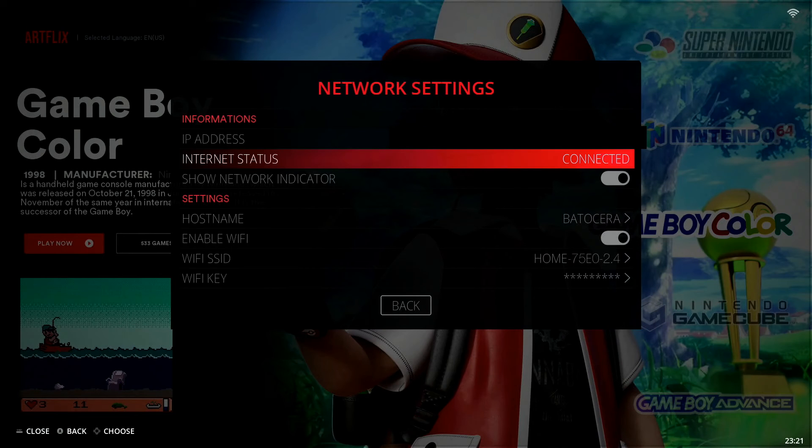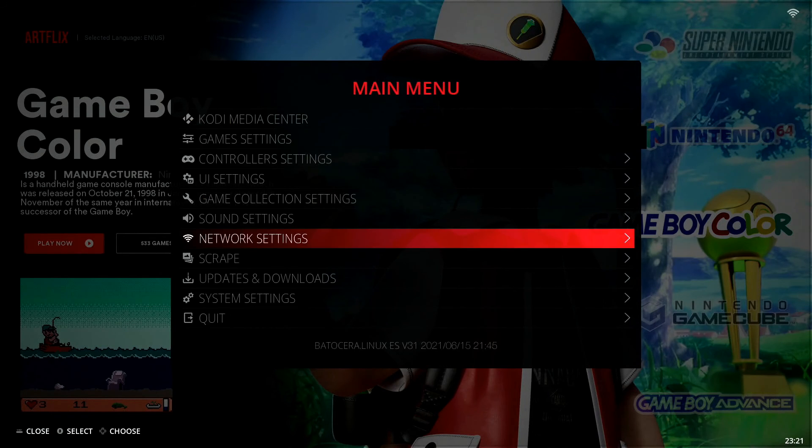That's going to conclude this video showing you exactly how to set up Wi-Fi on Badasera. As you can see, it's super easy and super straightforward. If you enjoyed this video and found it helpful, smash the like button. Be sure to subscribe to our YouTube channel if you haven't already — we do a ton of different videos based around retro gaming, including product reviews, gameplay demos, and tutorials just like this one.